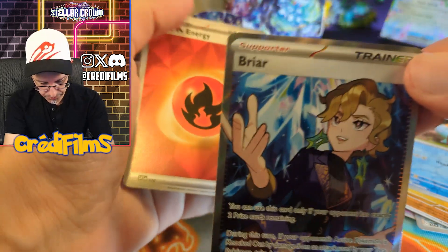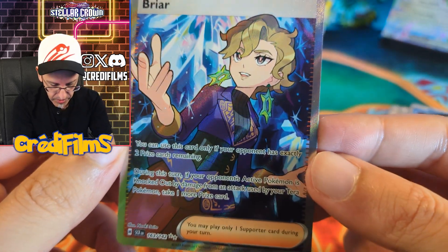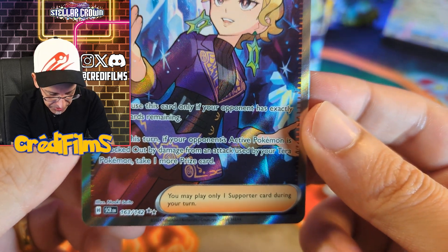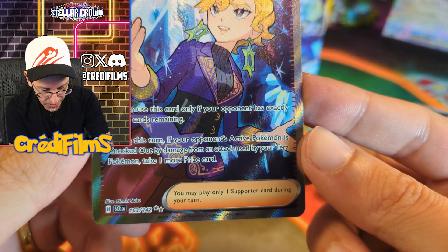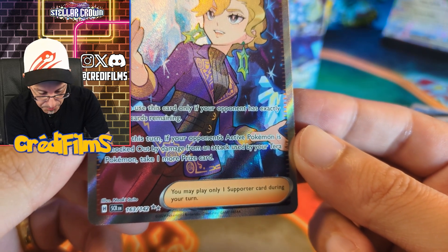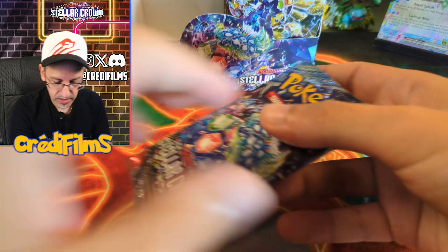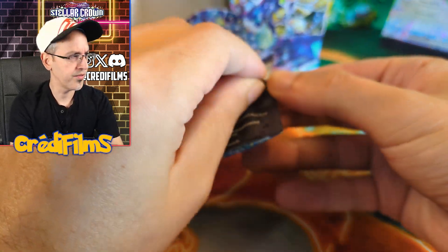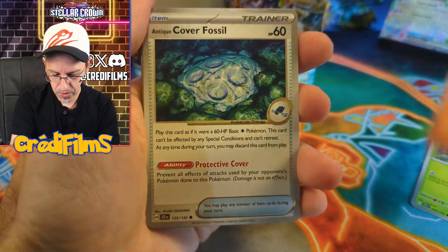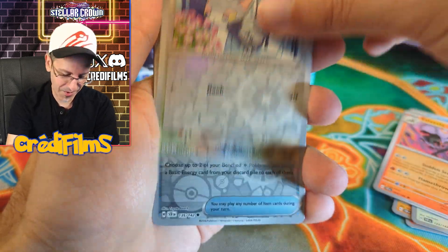Ooh — Briar! Wait, is this the SIR? No, this is the Full Art, I think. Yeah, that's two silver stars — that's the Full Art Briar. Awesome, this is a nice pull too. You can use this card only if your opponent has exactly two prize cards remaining. During this turn, if your opponent's active Pokemon is knocked out by damage from a Terra Pokemon, take one more prize card. That's a good card. I'm a sucker for color — I like colorful cards. It's probably why Shrouded Fable didn't really go over well with me. That set was very dark in tone, it just wasn't one of my favorite sets, and I think a lot of people feel that way.